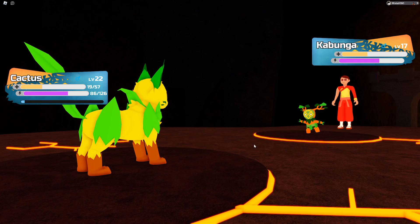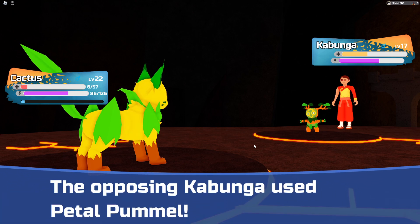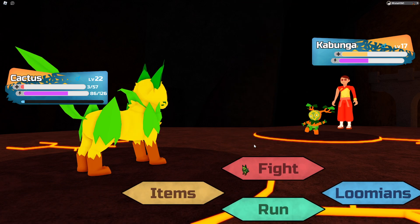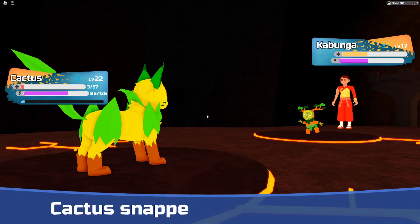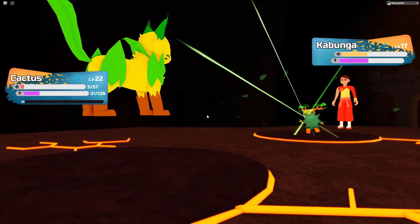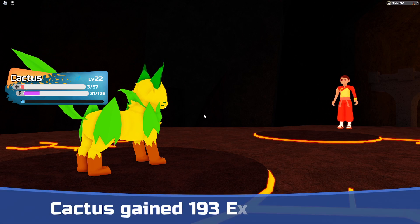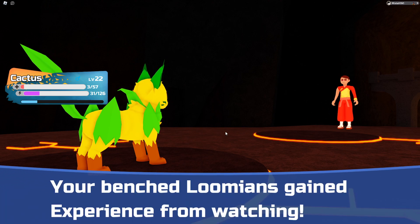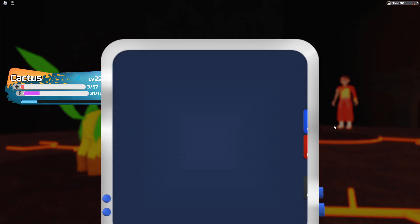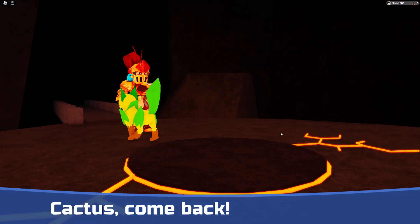Strongest attack — that's all we can do. Ow, it hurt itself. Get your grass together, Cactus! 193. You want to switch out? Yeah, let's switch out. Let's do this.